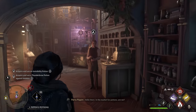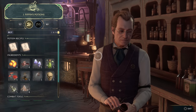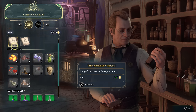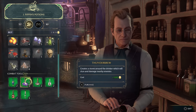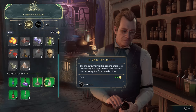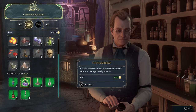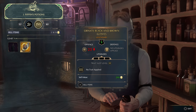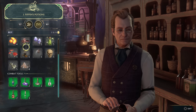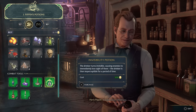Invisibility potion, thunderbrew potion — in the market for potions, are we? I have enough money... what can I tell you? I can afford it, but it's two grand — well, 2000. If you go and get these you're gonna have to get the ingredients anyway, or you can just buy it. I have 1400 — let's see, this is gonna hurt. Here goes, alright, thunderbrew it is, buy one of those.